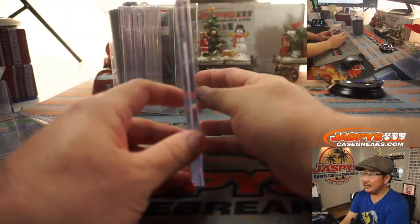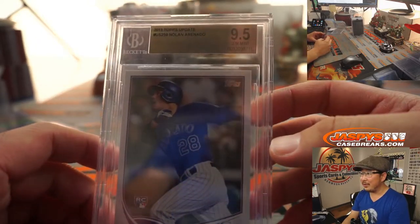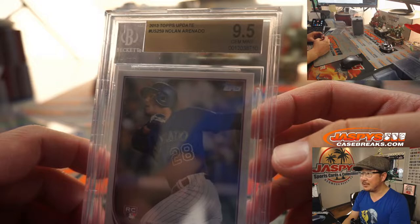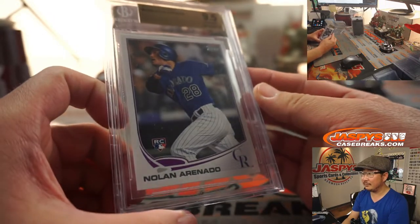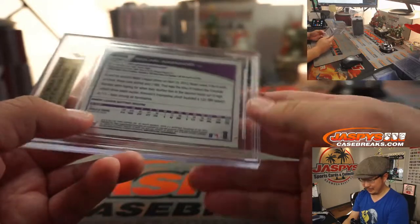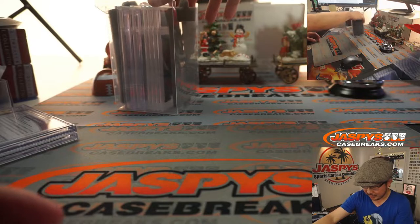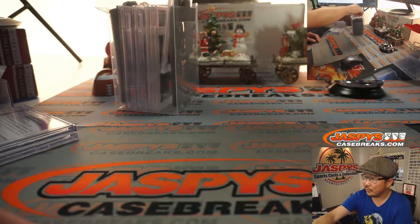Second hit is going to be Nolan Arenado rookie card. Wow. From 2013 Topps Update, graded a 9.5. A lot of trade rumors swirling about him — even my Dodgers are connected to Nolan Arenado, but we'll see if they actually move him.